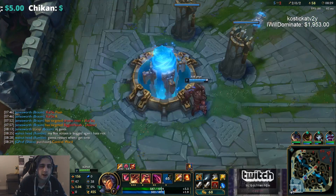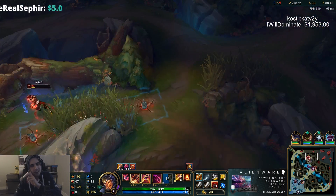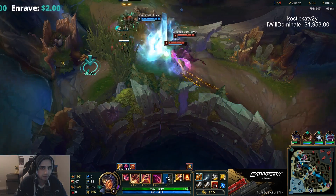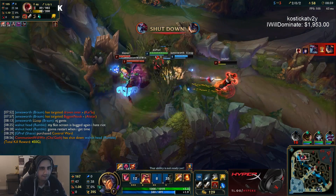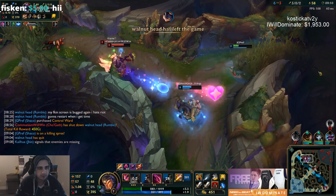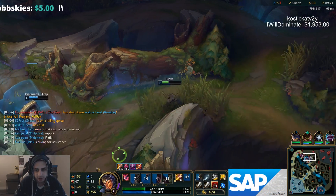I'm going top side instead of red buff because this is where the crab is spawning and I want to control that crab — I'm stronger than the enemy jungler. He might die anyway. I'm gonna try to help them. I'm trying to kite out here. I stepped back there to make sure he can't get the thing and now I'm just going for crab. Malphite needed to just walk up there but he didn't, so we might lose bottom.